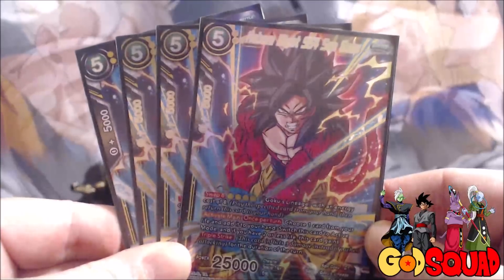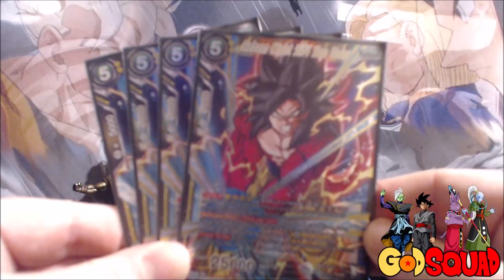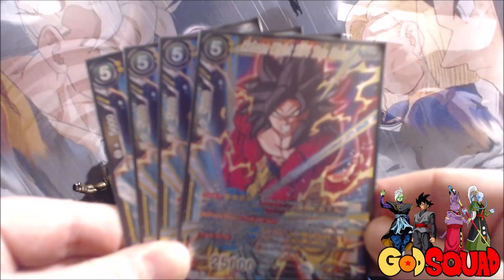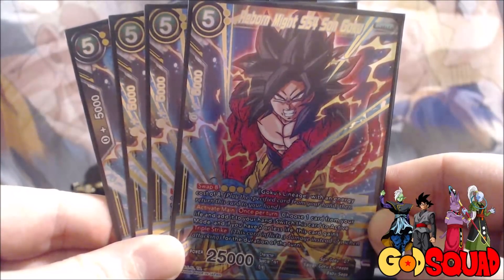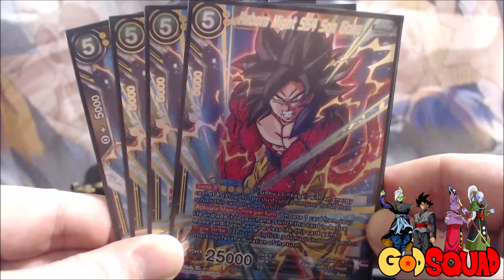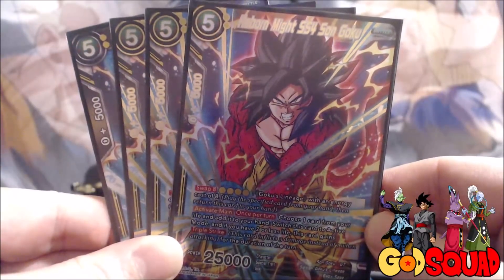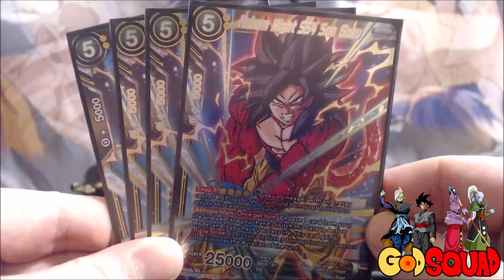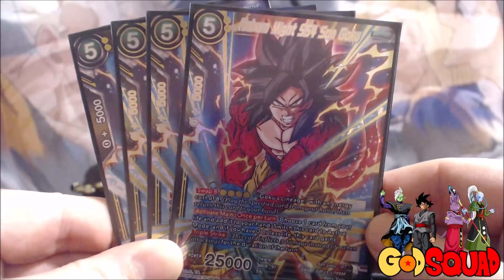This is arguably my favorite card in the deck even though I don't get to play it as much as I'd like. He's a five-cost 25,000 power and his Activate Main says: once per turn, choose one card from your life and add it to your hand, switch this card to active mode, and if you have two or less life this card gains Triple Strike for the duration of the turn. So you get to swing with him, add a card from your life to your hand, then swing again for Triple Strike. He has Swap 8 for four yellow energy, but we don't main deck any eight-drops - games don't really go long enough to hit that.